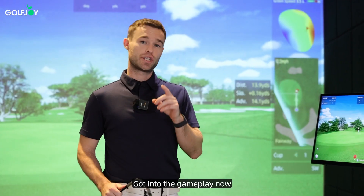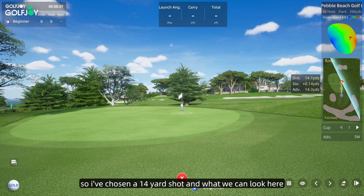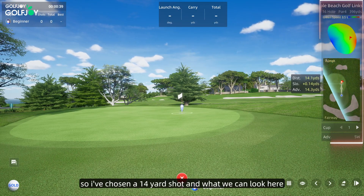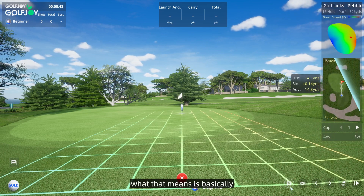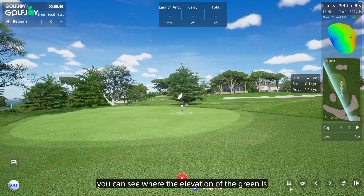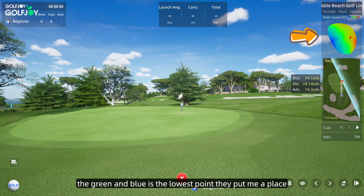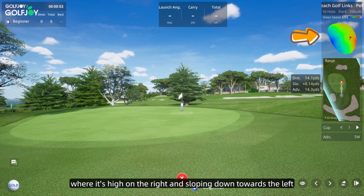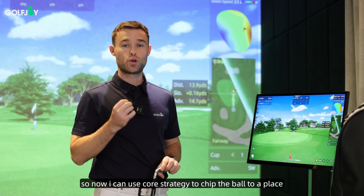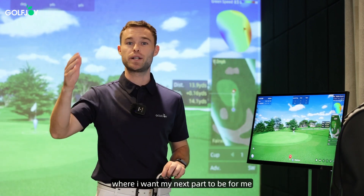I've gone into the gameplay now and there are a couple of features you need to recognise. I've chosen a 14 yard shot, and what we can see on the map is it's going to show you the topography of the green — basically where the elevation of the green is. Red is the highest point on the green and blue is the lowest point. They've put me at a place where it's high on the right and sloping down towards the left.